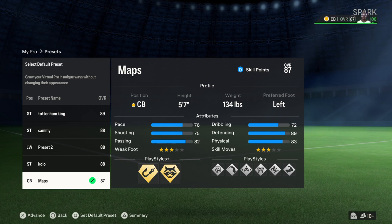Yo what's up guys, it's your boy EMM Swari back again with another video. Today I'm going to be making Mappy Leon — I think this is how you say it — Mappy Leon build. She's an 89 overall center back, with a 3-star weak foot, 2-star skill moves, and she's left footed. She's 5'7.